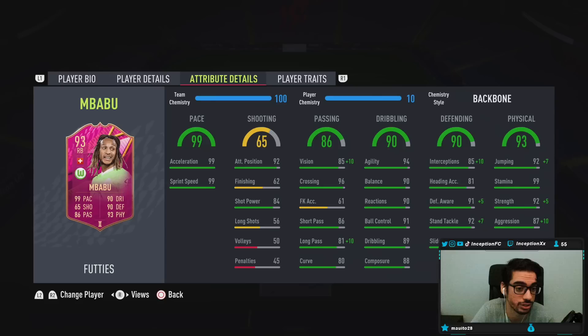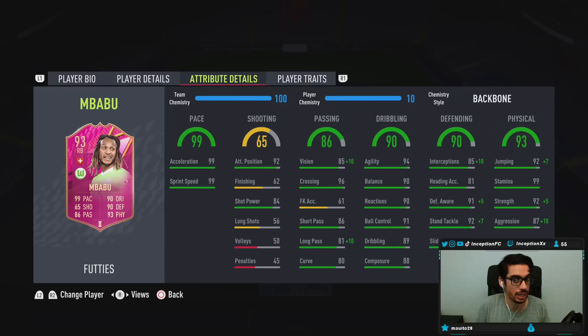It's definitely very solid to have those things on the backbone chemistry style. The dribbling on the card is also in a fantastic area, considering you can rotate him between the right back and the center back position. For example, if you did the Luis Diaz card, you can get that nice green link to Cancelo because of the new links. If you're playing Cancelo in the midfield setup, your two center backs with Mbabu can play as three center backs in a three-back formation — food for thought.